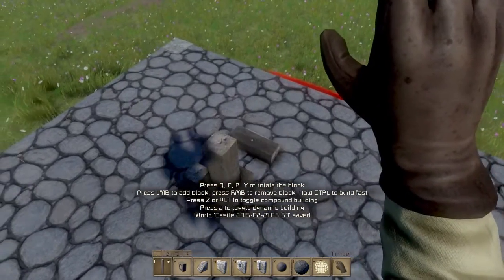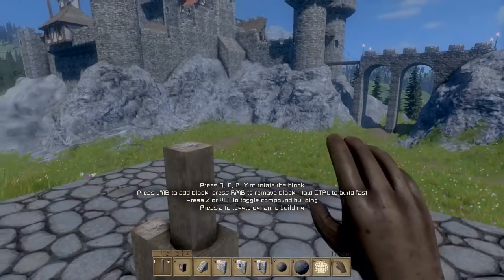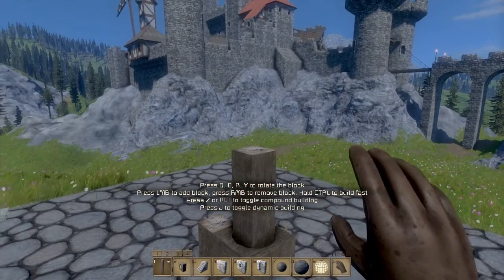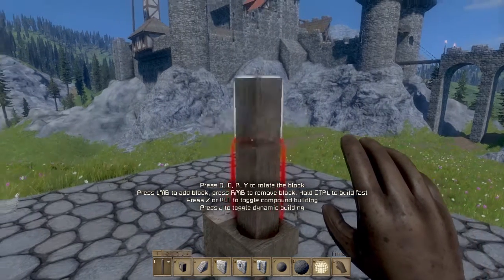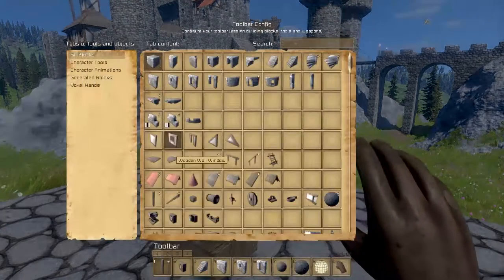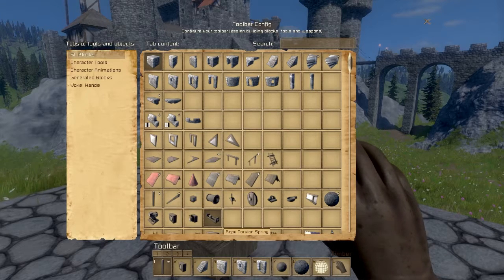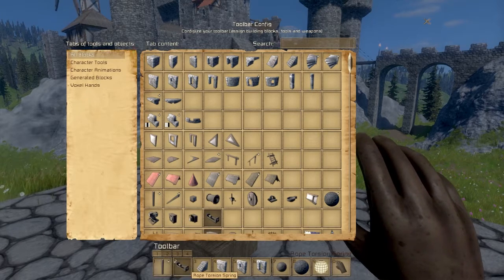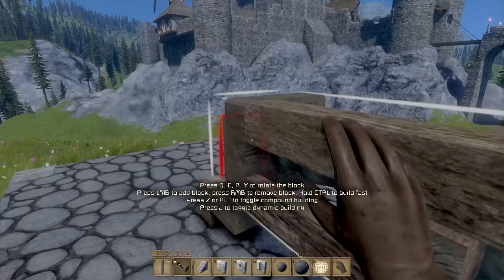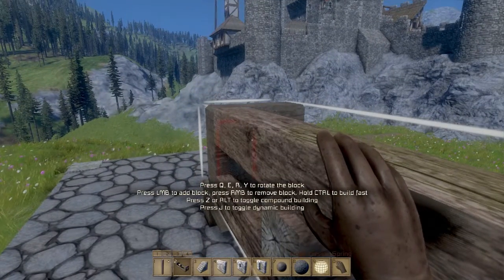Now what else do we need? The first step is to create a head or basically a launcher. One trick in this game: if you use your mouse wheel it can actually increase the size of things that you can build. Let's use something called a rope torsion spring. This rope torsion spring is really the essence of catapults — it's what stores the energy for us to release later on when we're trying to launch something.